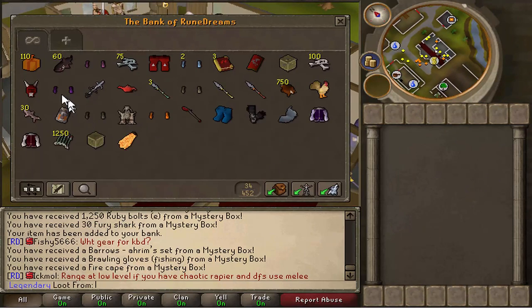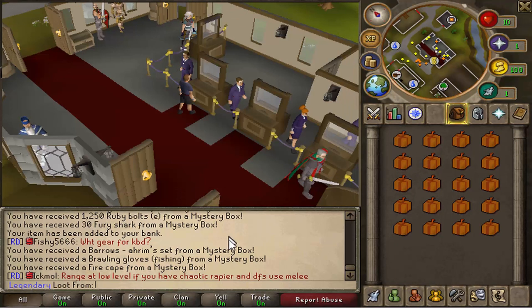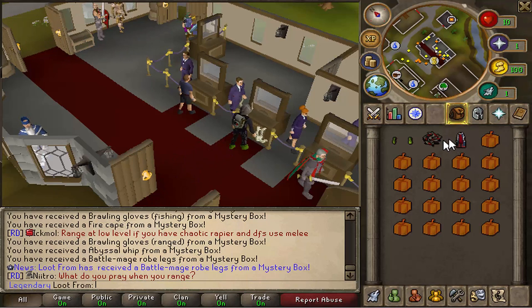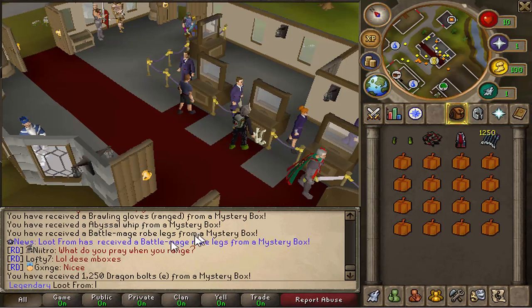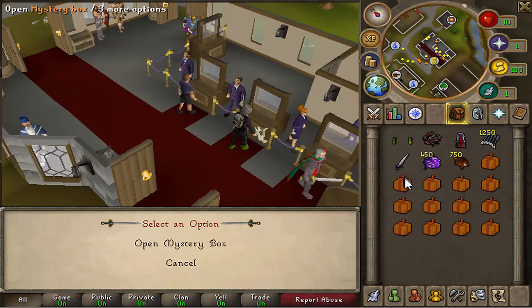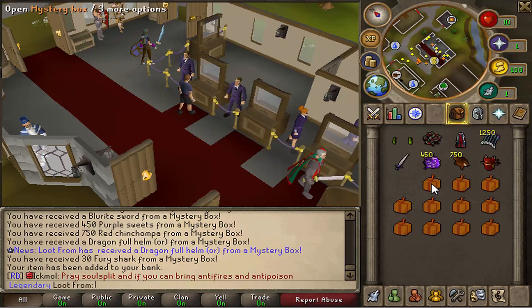Next lot - let's go! Range brawlers, I've never had those before. Abyssal whip. Battle mage robes which is pretty beast, I'm liking it. 1250 dragon bolts E. A blurite sword, 450 purple sweets, 750 chins again, a dragon full helm with the gold-trimmed ornament kit on it - that's pretty nice, probably worth a little bit.